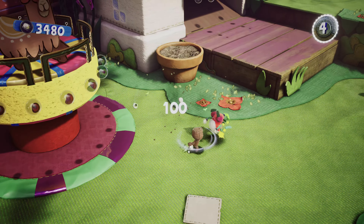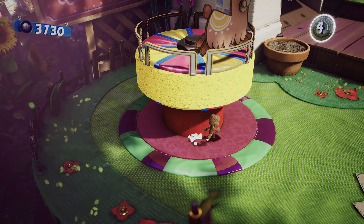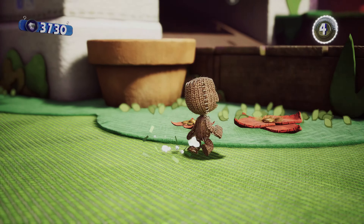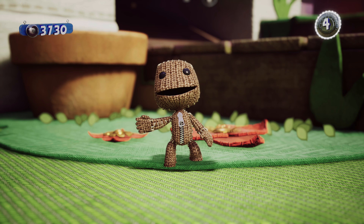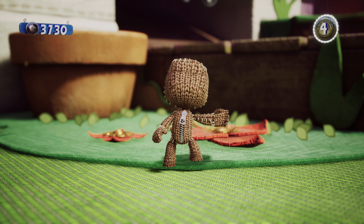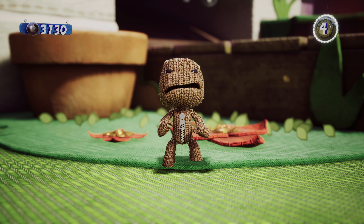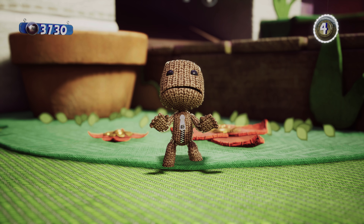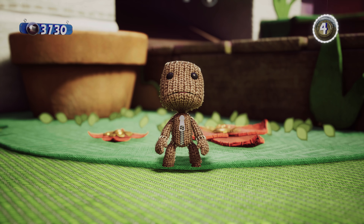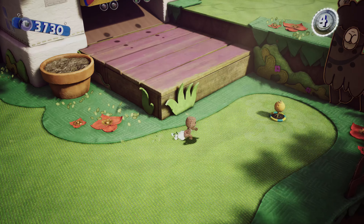Hopefully we'll have something out as soon as we can. The controls are basically the same as LittleBigPlanet - L2 grabs, R2 kind of brings you in so you can do your stuff with Sackboy. You can change your facial animations as you did before, so you can be happy, scared, sad, really sad, really really sad, or angry.